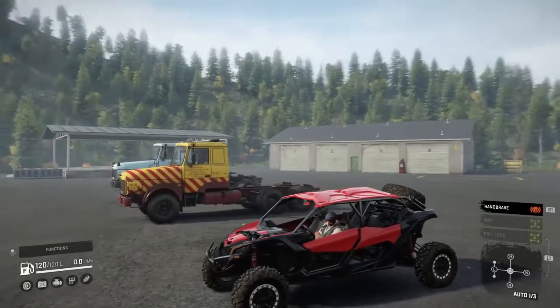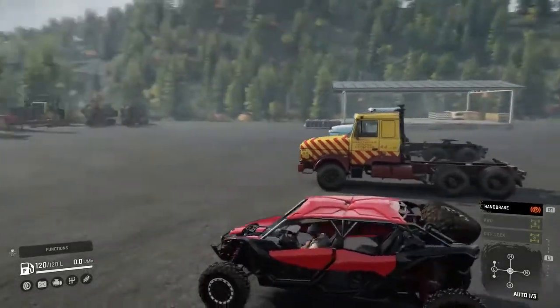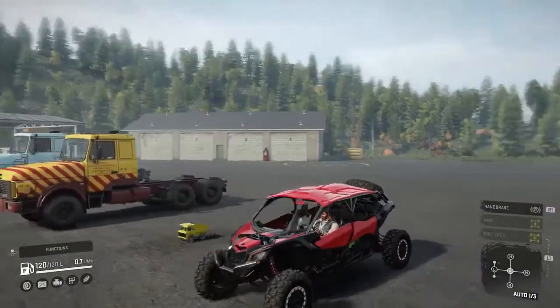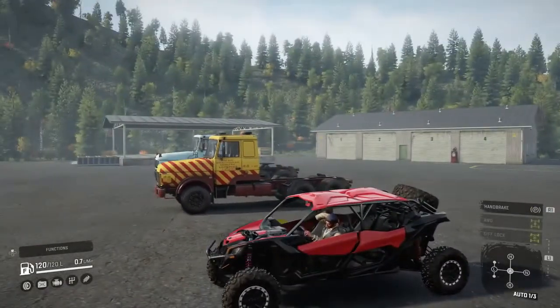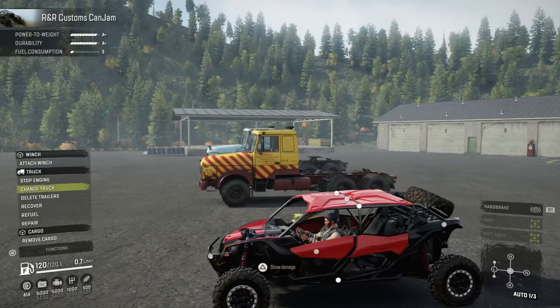First up we got this right here, it just released today — it is the R&R Customs Cam Jam little buggy. It's pretty neat looking, I really like it. It's got a lot of customization options on it; I put the paint color on it, put the roof, the tires — you can do quite a bit of stuff with it.